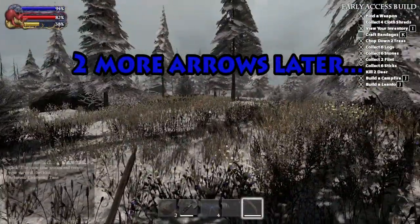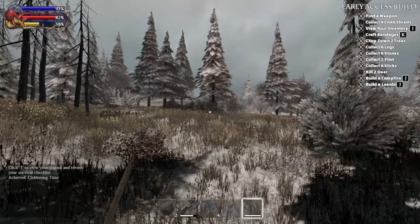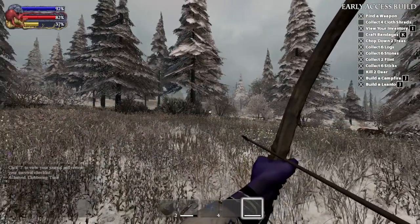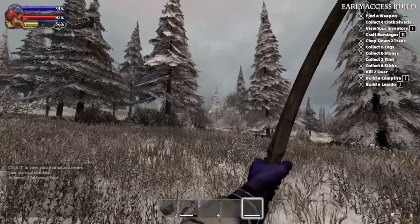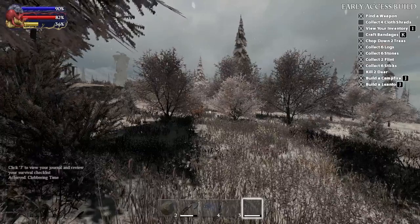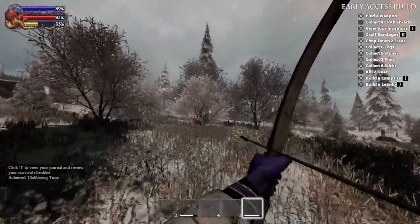All right, I see a deer — look at him, just walking like he owns the place. I wonder how close I have to be. I see two deer. Whichever one I can actually hit, is that an option? Here we go — oh, that was bad, that was very bad. Okay so obviously I'm not good with arrows. I missed every single shot. I wish there was a way to zoom in. Damn it, come on — this is hard.